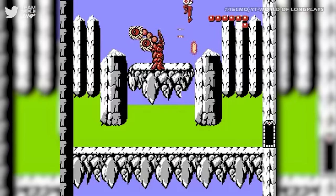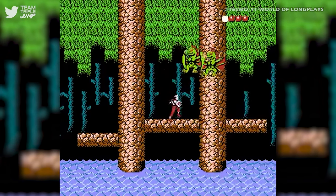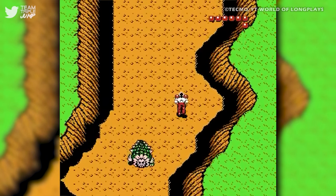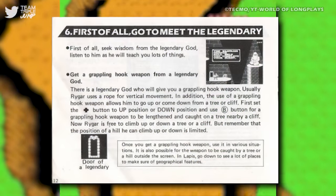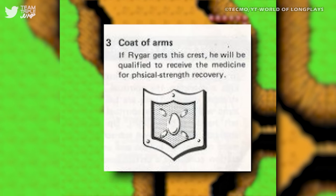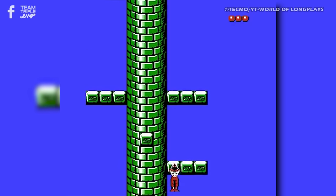Which brings us to Rygar, a Japanese side-scrolling platformer for the NES that is actually quite good, but suffered from a less-than-perfect English translation. From start to finish, the manual for Rygar is rife with unintentional hilarity in the form of broken formatting and garbled sentences, such as explaining that collecting a coat of arms will qualify Rygar to receive medicine. I, for one, had no idea that the process for attaining health care for video game characters was so brutal.